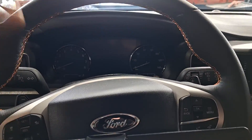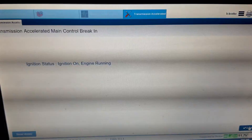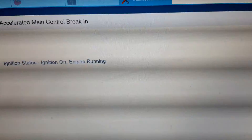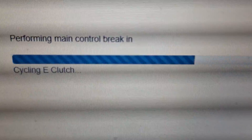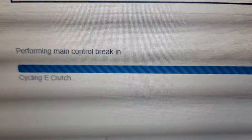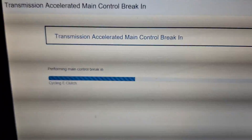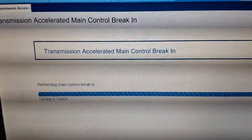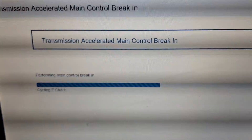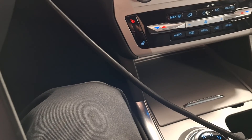I may start with E and just see how it feels. Select E, transmission break-in, select, key on engine off — continue — key on engine running. Sorry for the flickery screen, it's just how the camera picks up the laptop. At this moment it's starting to cycle the clutch. Make sure you're on a frame-engaging lift just in case the car wants to take off on you. I also have the parking brake on just in case. I can hear the clutches cycling in the transmission.